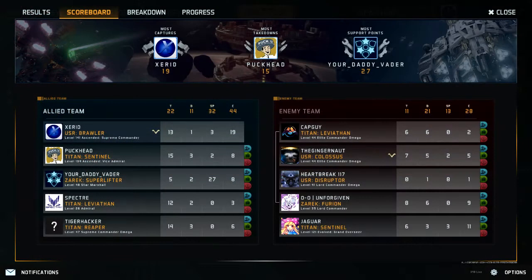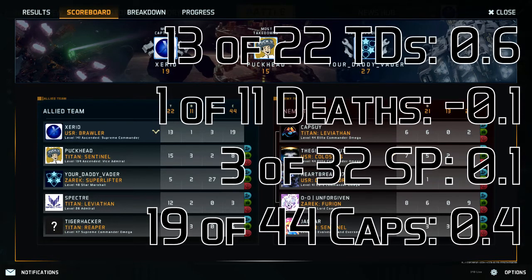For example, in this game I did pretty well, so instead of a nice chunk of MMR I could see that I was involved in about 60% of the team's takedowns, 10% of the team's deaths, another 10% of the team's support points, and 40% of the team's captures. If we started with a base of 1.0, we could add all these together and see that I ended up with, at least for this match, an efficiency of 2.0.